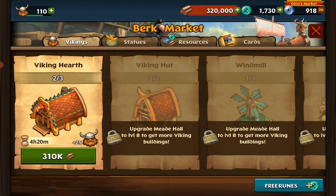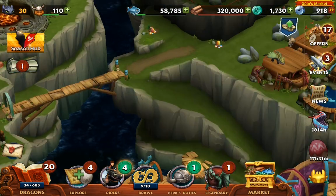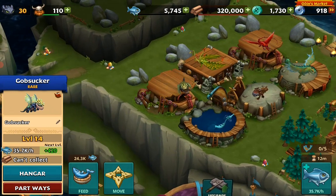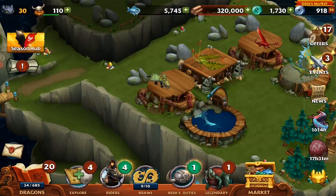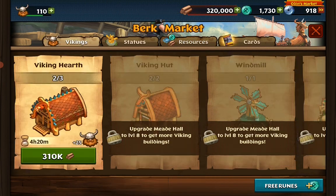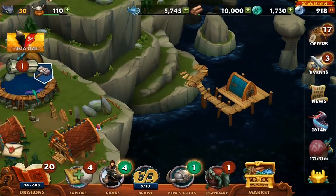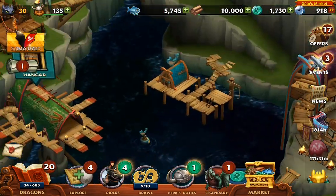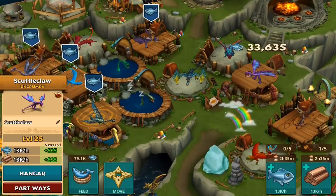I want to place a Viking hearth. Which dragon has to go? I don't need your hangar. Vikings Mega Hut - upgrade, just 25. Just zooming.